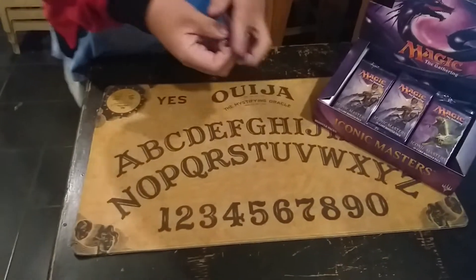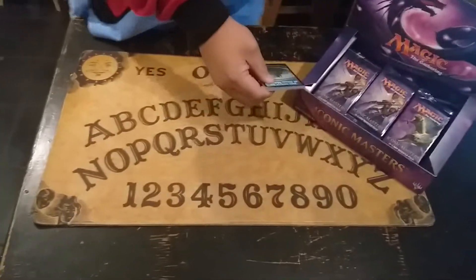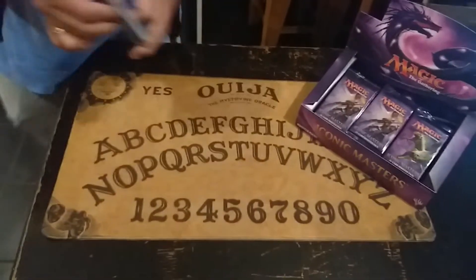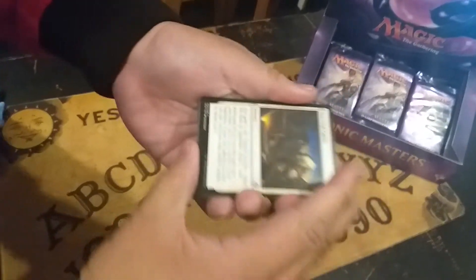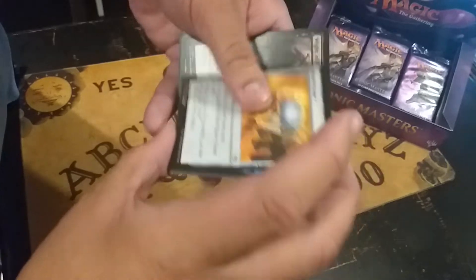Are you excited guys? Yes sir! So we will just keep the trash aside. Star Compass actually has value now, and Limestone also has a value now.